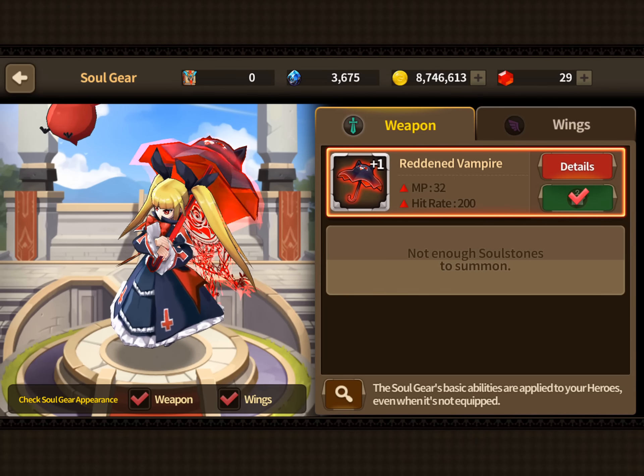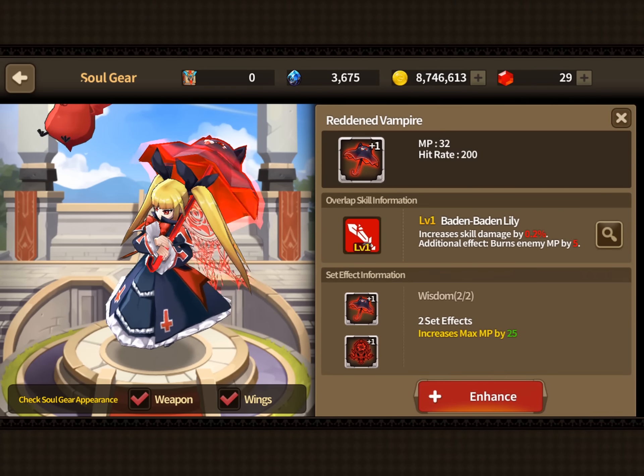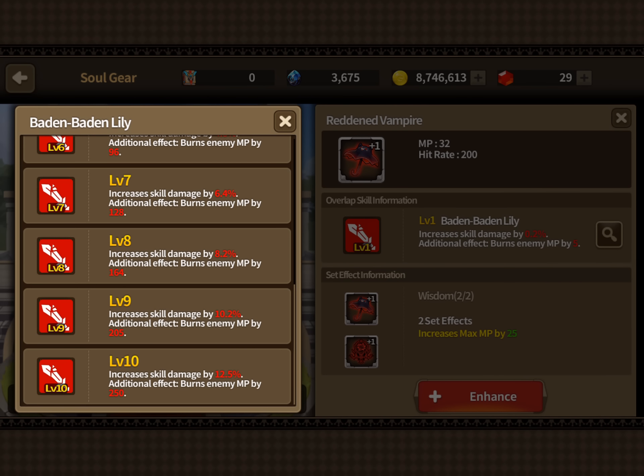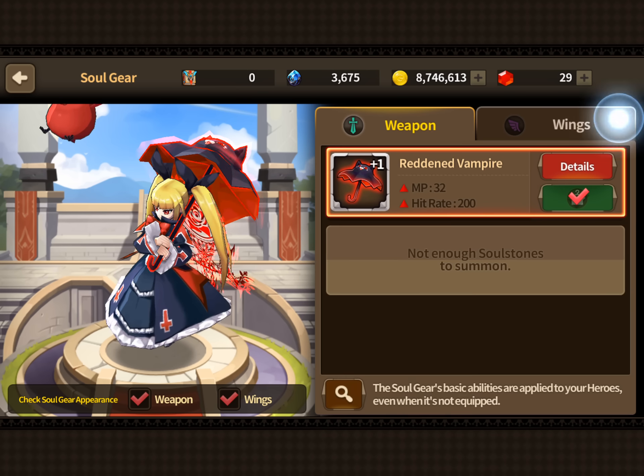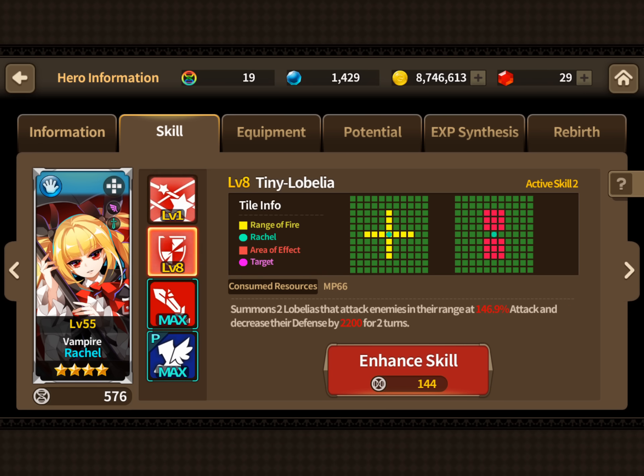She only has three movements, but straight off the bat her passive kicks in and she gets two extra movement, so she'll have five movement on her first go — which is fantastic. She's going to be super broken. Her soul gear also adds to her skill damage multiplier and burns the enemy's MP by 250 — that is huge. You burn somebody's MP by 250 they're not using their third skill. Her hitbox on that skill is just huge, so on square map you'll be able to hit everybody and burn 250 MP, which is insane, plus the extra damage multiplier.